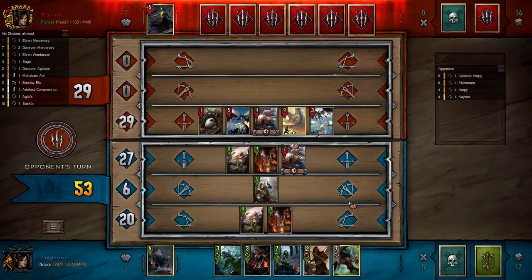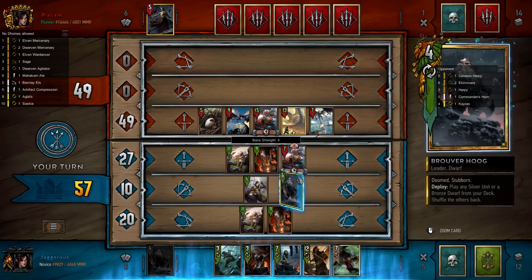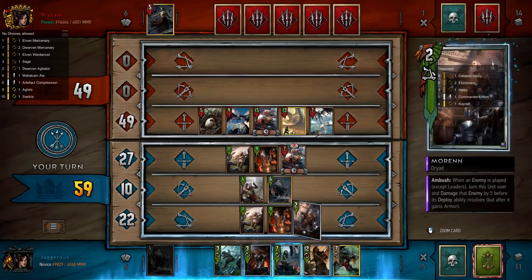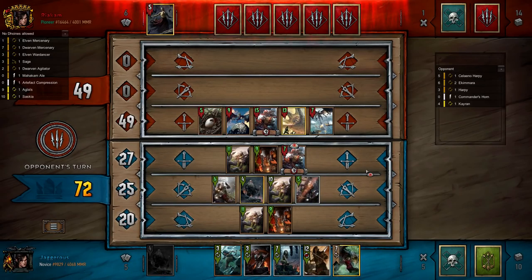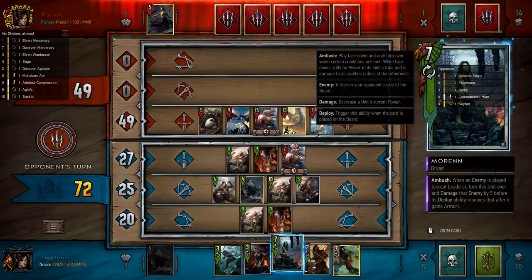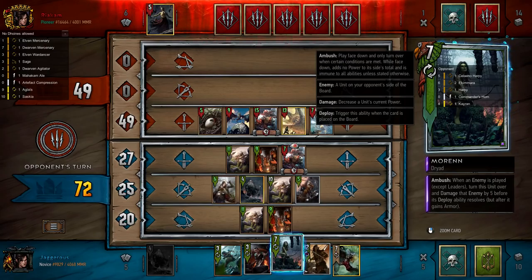If I get to a situation where I can play Yevin without him going ahead I'm likely to take it, because that's likely to draw us Artifact Compression — we need the special card. Alternatively we might get Mahakam Ale. As it is he's got Commander's Horn but we're still ahead. We'll play Bruver and target draw Barkley because we want to thin him from our deck so that when we play Hattori we have a target. We'll play this on the middle row and basically buff small units so that all the powers are evenly spread — there's no good Scorch. Yevin can draw us Mahakam Ale or Artifact Compression — it's 50-50.